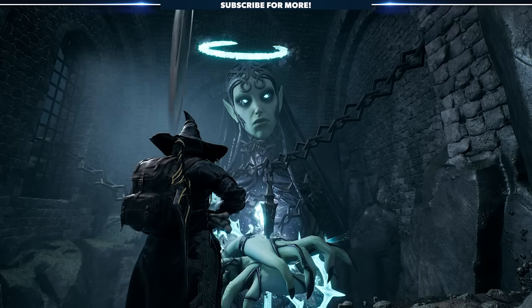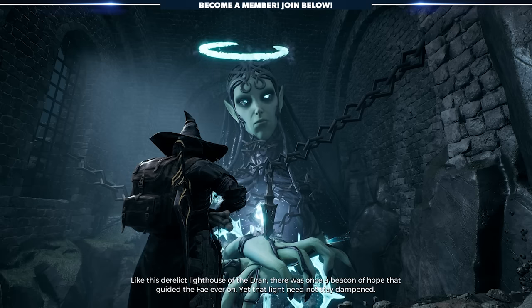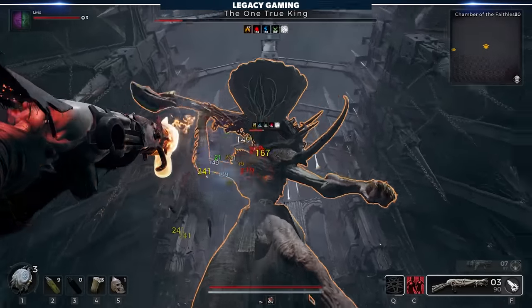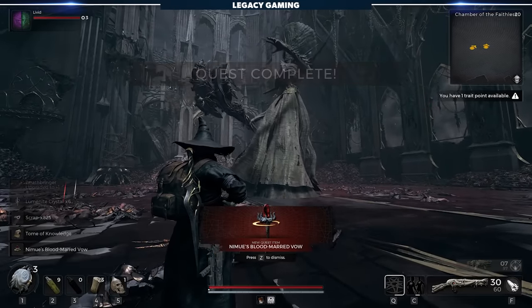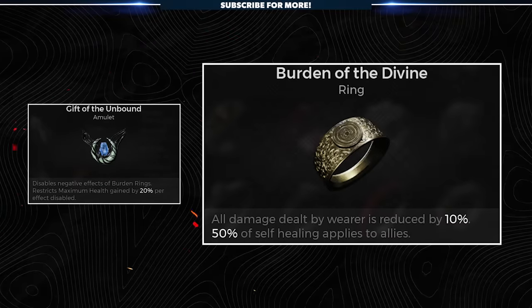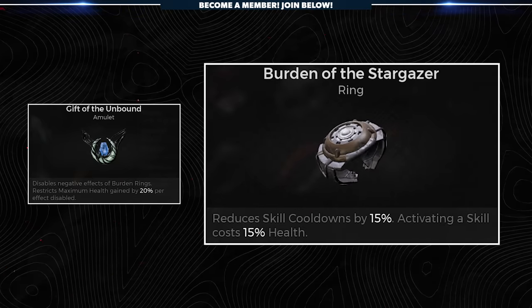If you seek out Nimue before the boss fight, you can either kill her or double-cross the king and spare her life. If you agree to spare her, she'll give you the quest item Nimue's Vow. During the fight, this item will automatically take the final few percentage points of the king's life, transforming into Nimue's Blood-Marred Vow. Take it back to the goddess and you'll receive Gift of the Unbound — an amulet that disables all negative effects of Burden Rings but restricts maximum health gained by 20% per effect disabled.